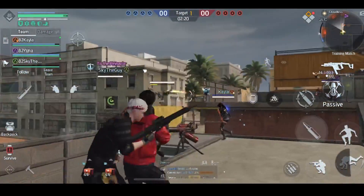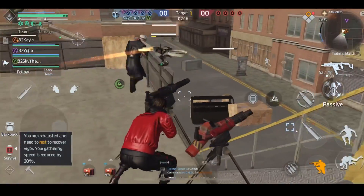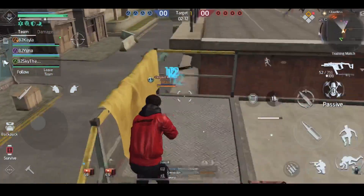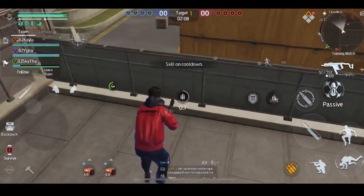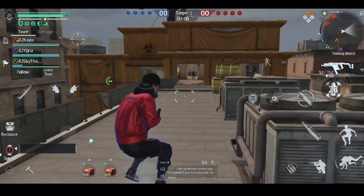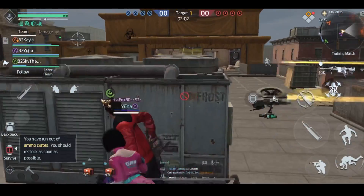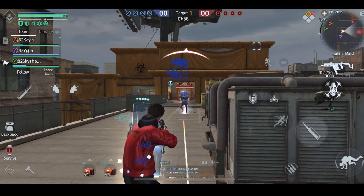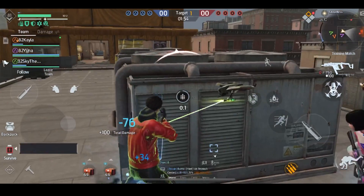What's going on guys, it's your boy AquaGaming back here with another one. Today me and my squad Kayla, Yuna, and Sky have a nice video for you guys. Today it's going to be the Vector vs P19. The last one I did was a level 60 weapons video and I did the Vector vs P19, but the great thing about this one is that they're both gold ones, so you guys actually get to see which one's better rather than me just doing a gold vs a blue one. Without further ado, let's hop right into this video.